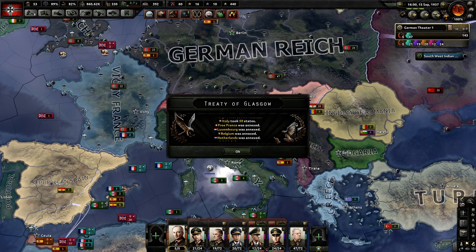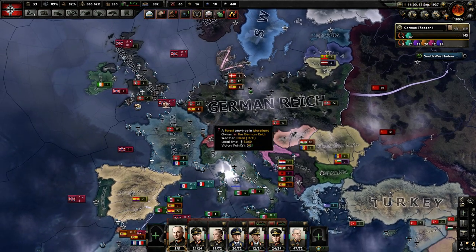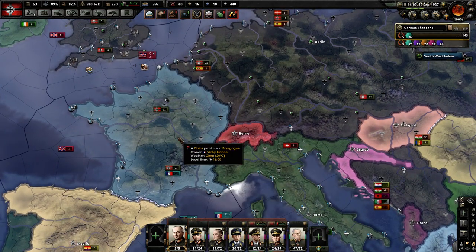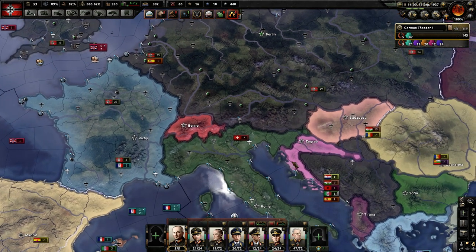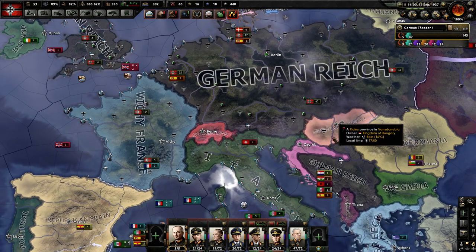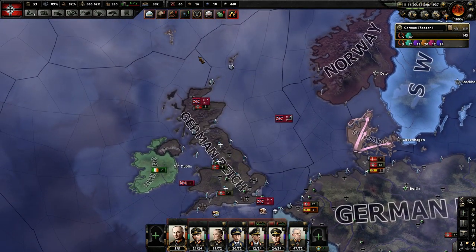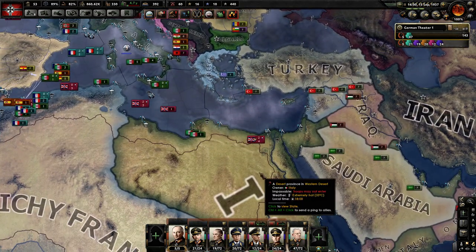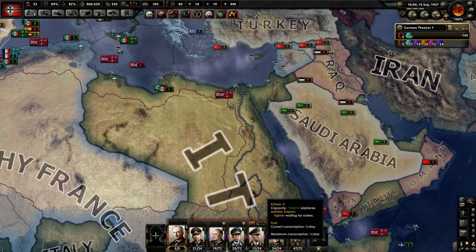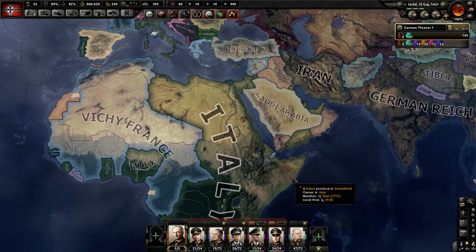We got 29,000 equipment. It doesn't really say if we got oil or anything else. Vichy France is still my puppet and they get the north of France — that's fine. I get Czechoslovakia and all of England proper, the British Isles. Italy had gotten Egypt and North Africa.